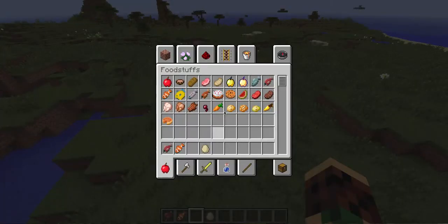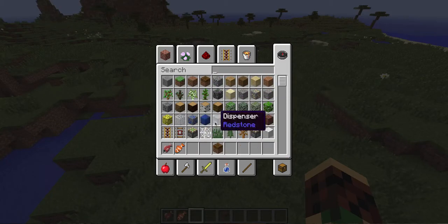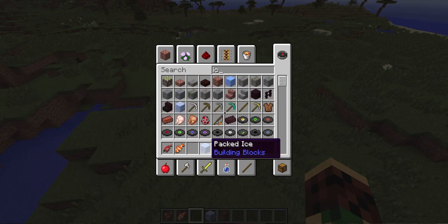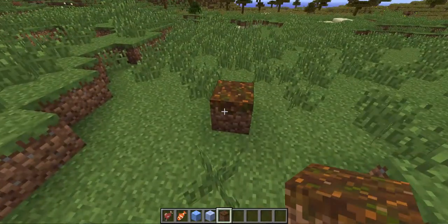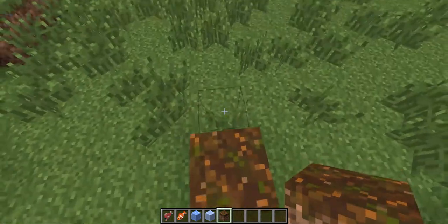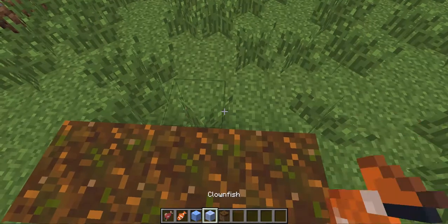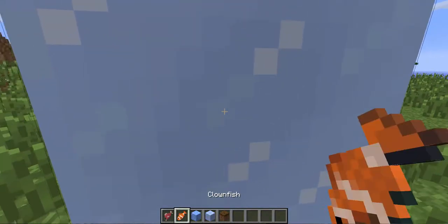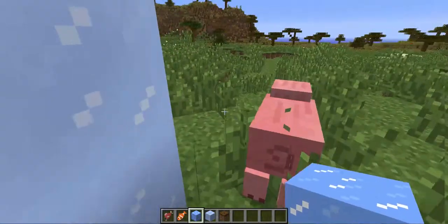There are also two new blocks. There's Podzol, which is found in the Mega Taiga biome — it looks kind of like leaves fallen on the ground, it's pretty cool. And there's Packed Ice. Compared to regular ice, Packed Ice is more solid and opaque — regular ice is see-through but Packed Ice is not. That gives you some extra options for building.